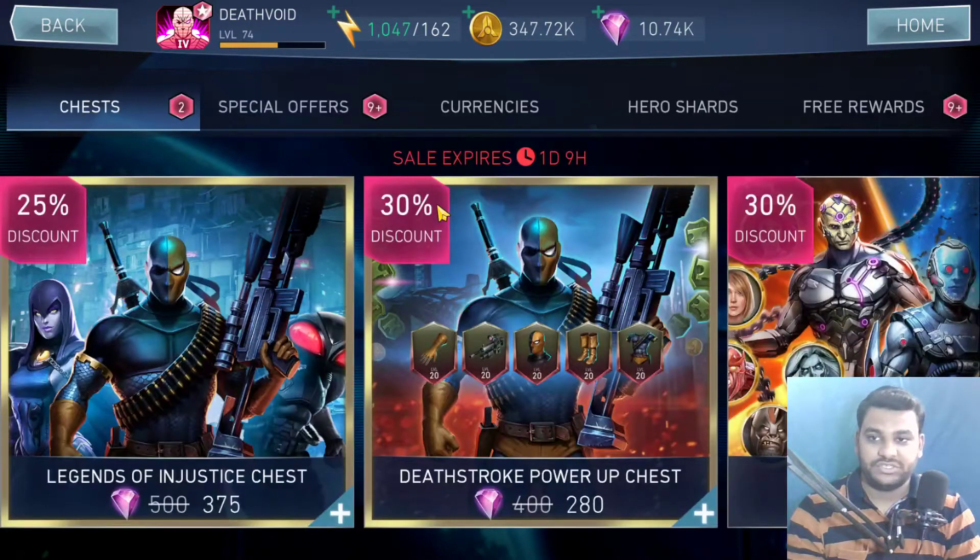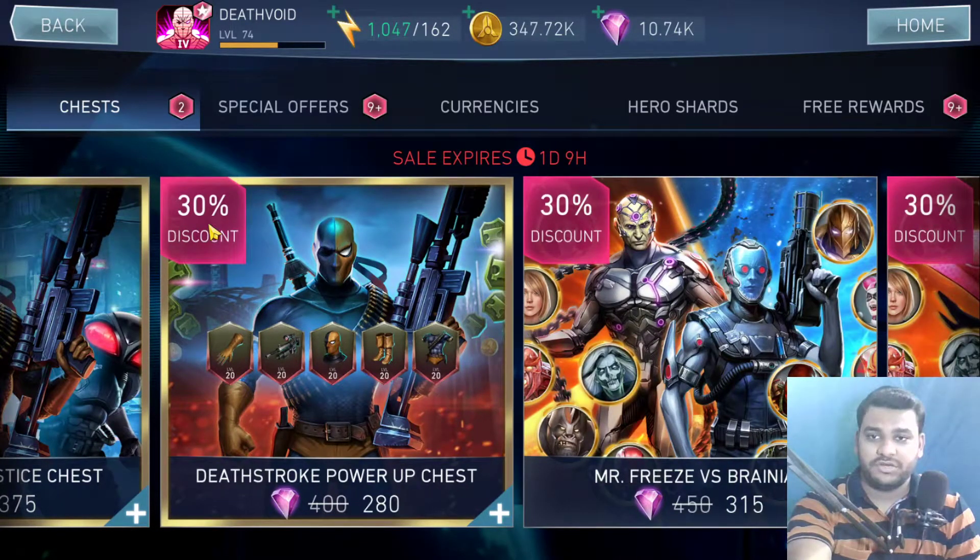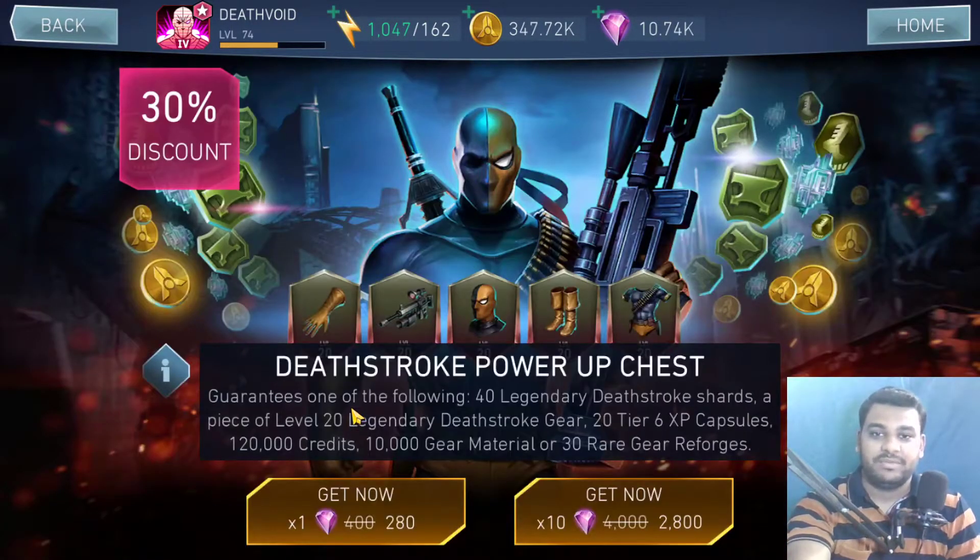Moving on, this chest is on a 25% discount. It would have been much better if it were at least 40-50% off. The next one is 30% off on a Deadstroke power-up chest, which again would have been better at 50% off, but we can't expect too much from these sales.